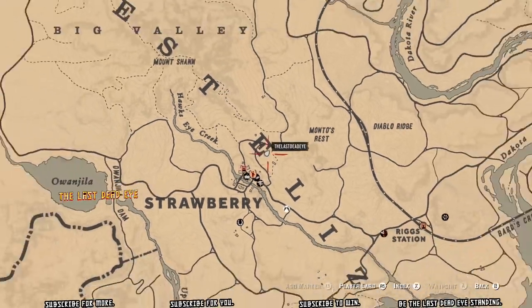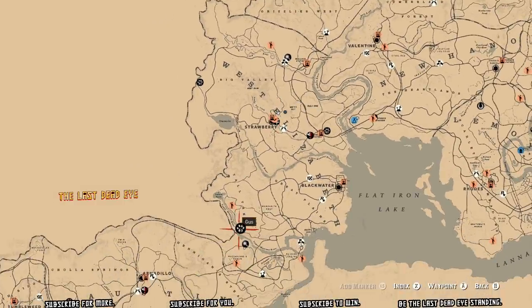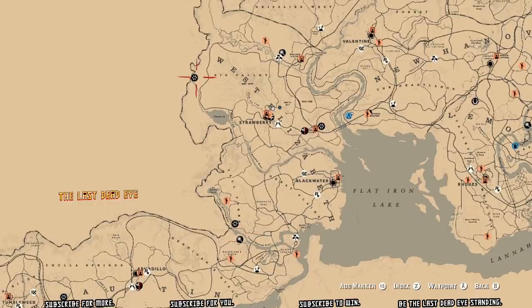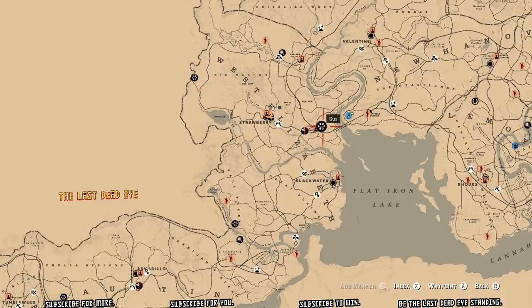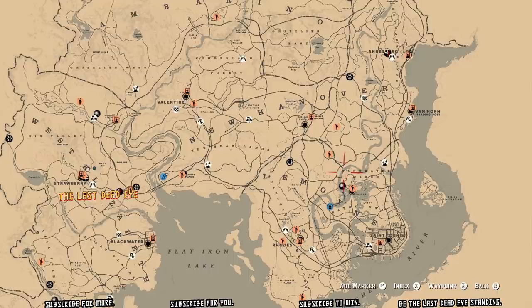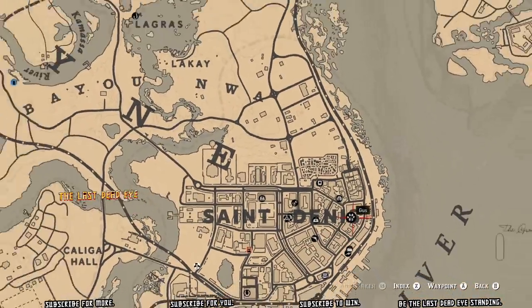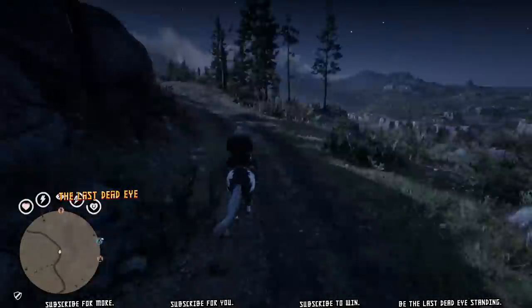There are six locations for Gus and three locations for Harriet on the map. Gus is a trapper — you sell him legendary hides, he has trinkets for sale, and you need to bring him animal parts to craft clothing and other items. Harriet is the naturalist — she's the person we're going to be taking samples off animals for and taking photographs for. Harriet is the one that is going to level us up in naturalist.